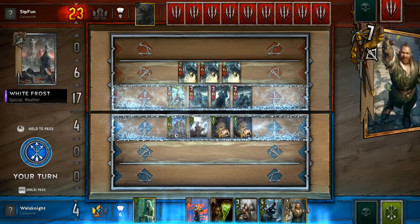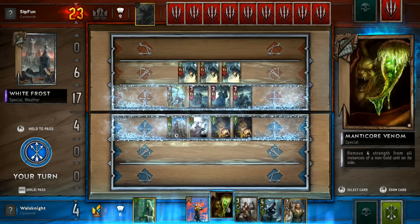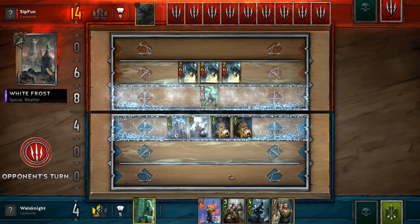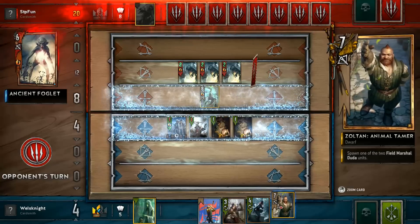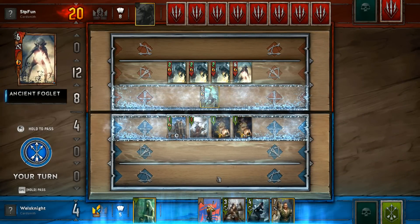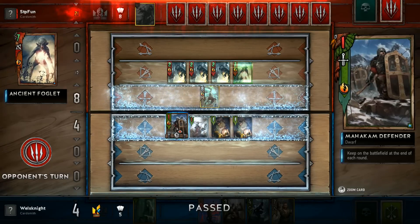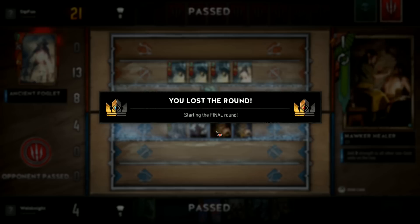Well, we are out of luck. I don't even have Clear Skies in here. We could get rid of all of these Wild Hunters — that gets him down to 14. I'm trying to think if there's any way I can actually win this. He's got such a big card advantage on me though. I should have saved that Swallow Potion. I think I'm going to pass. We'll still keep our Defender, but as I said, this deck really struggles against weather — not a great matchup there, unfortunately.